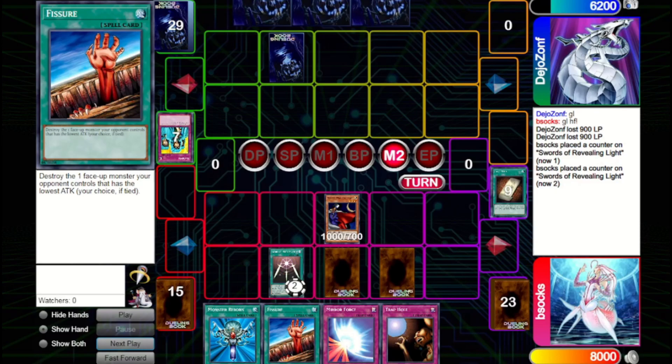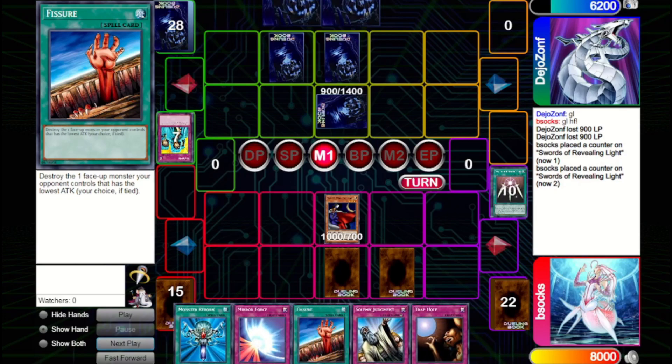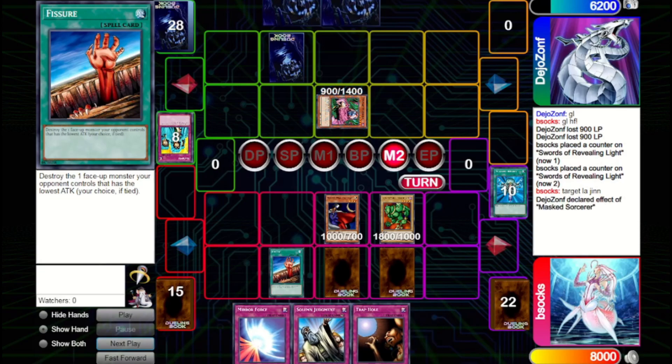We attack in with White Magical Hat, but they Waboku to protect their life points. We pass back still feeling confident. They set two and pass. We draw Solemn Judgment, which will let us prevent any big plays. We Reborn a Lodgen hoping it's enough to get over their set and get in with White Magical Hat for damage. They fire another Waboku and it's a Masked Sorcerer. We figure they might have a way to deal with our board state, so we preemptively Fissure the Masked Sorcerer to clear it and prevent them from attacking next turn.